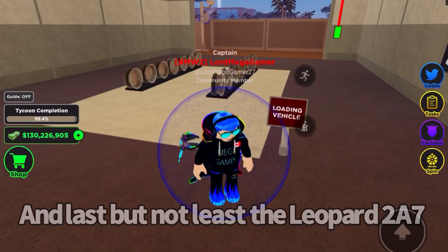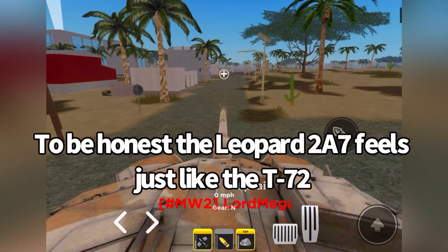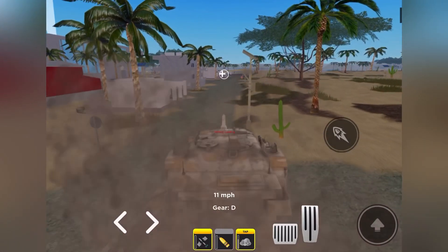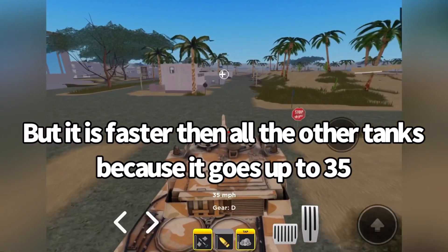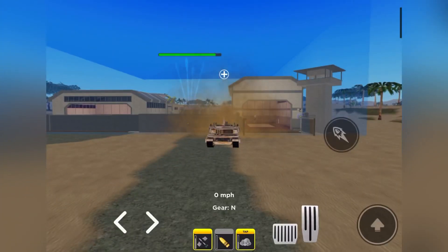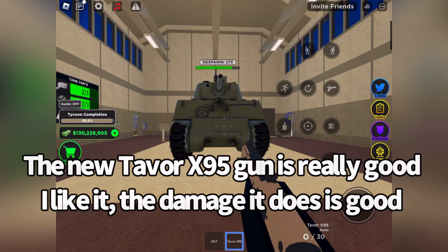And last but not least the Leopard 2A7. To be honest the Leopard 2A7 feels just like the T-72 because it has all the same abilities. But it is faster than all the other tanks because it goes up to 35. Also they all have a gunner on them. The damage it does is pretty good. The new Tapper X-95 gun is really good, I like it — the damage it does is good.